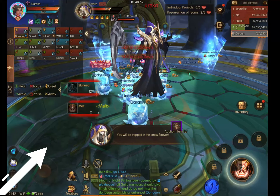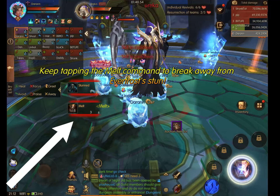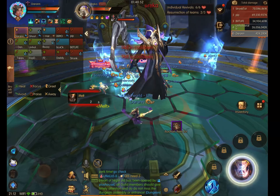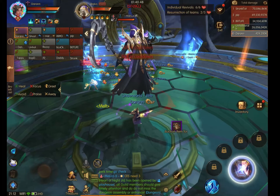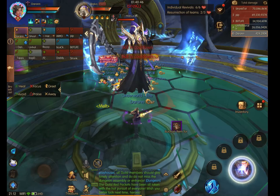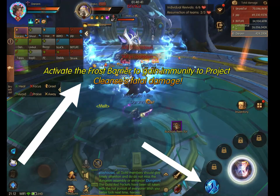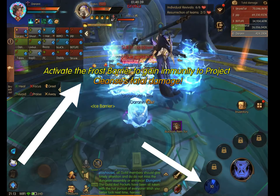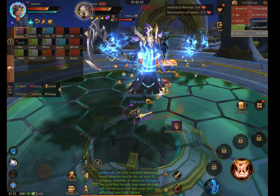After the share damage at around 66%, you need to repeatedly hit the hourglass icon. Each time you hit it, it will give a stack to melt the ice cube you're in. When you get to seven stacks for the melt, the ice cube will go away. Keep hitting it until you get the message from the boss that you need to go into the ice cube.